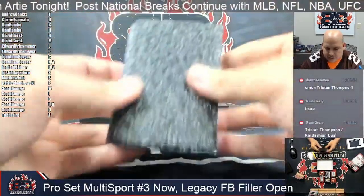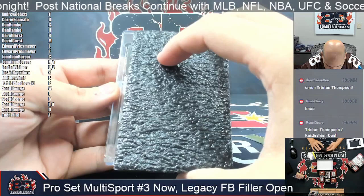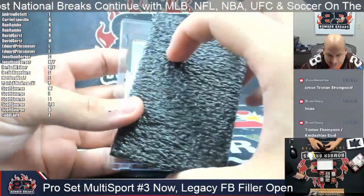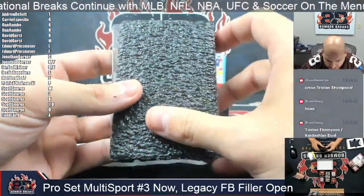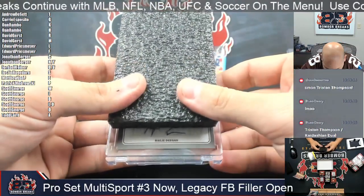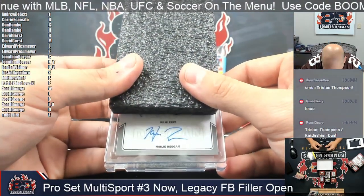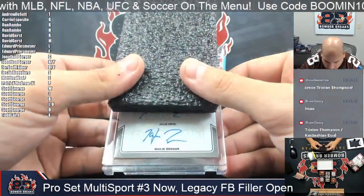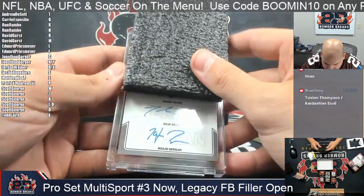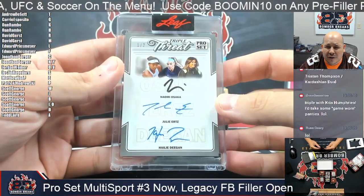Alright, second card out — I have no idea and I love it. Oh well — I can see three stickers, which means we have got a triple, and it's a one out of two! Good luck everybody. The bottom one first — alright, we've got some racers: Hayley Deegan. Then we've got a women's card — Julia Urtz, playing for the US Women's Soccer Team, we saw her in the World Cup. And Naomi Osaka — triple threat, one out of two.